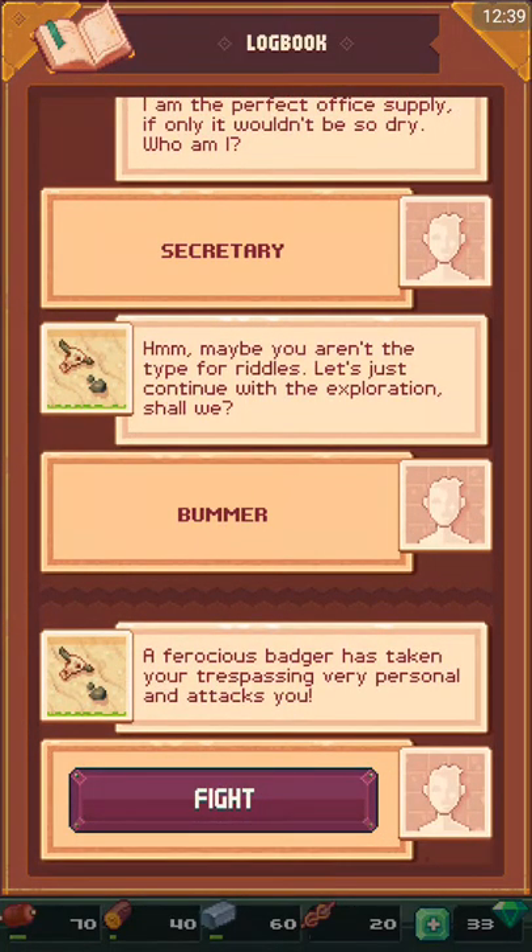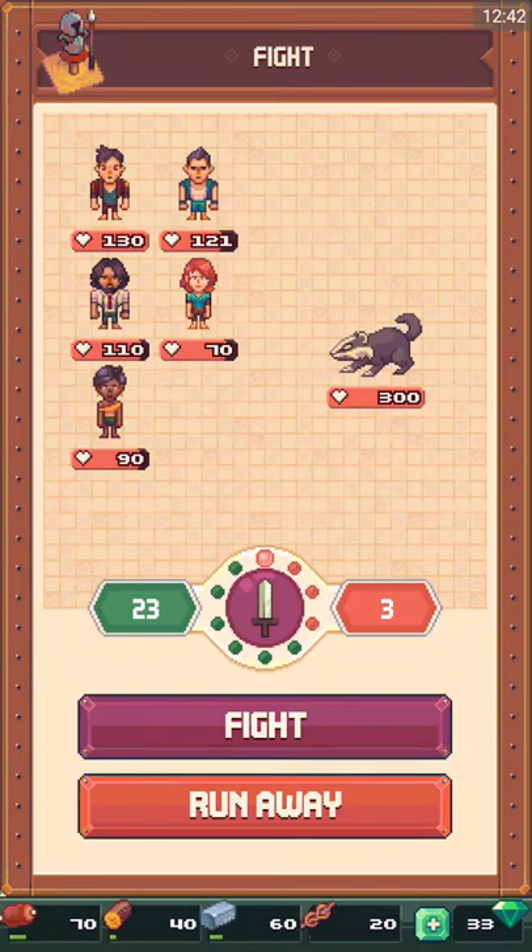A ferocious badger is taking your trust — oh no, get out of here! If the sword lands on the green dots I get to hit the badger; if it lands on the red he hits me, but it's only 3 damage so not too bad. We do 23 damage together, so this badger can't fight us all. If we had clubs we'd get plus-5 damage. You also have to watch your health because if you get knocked out they can't do anything — and we won!